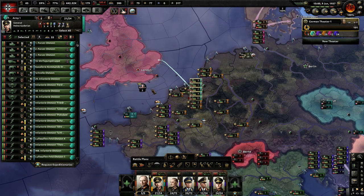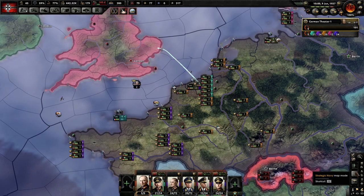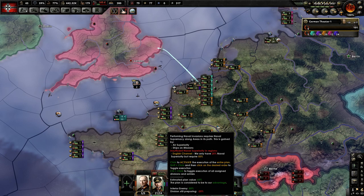I have a naval invasion order ready here and it appears that I'm having problems crossing the English Channel because of naval superiority. If you're going to do a naval invasion order, you need naval superiority in order to have the invasion start.